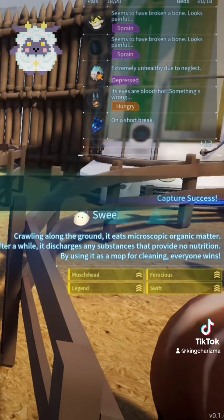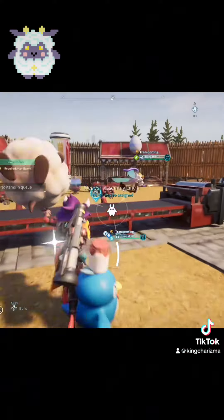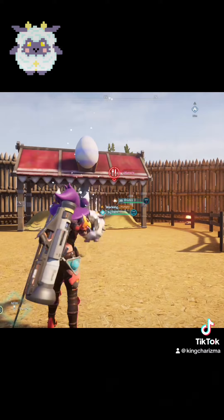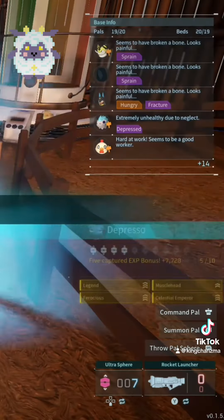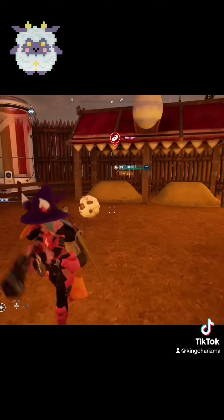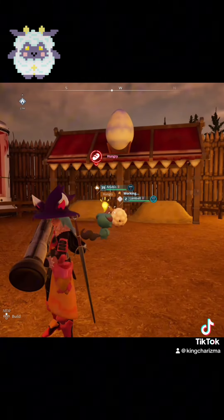Throwing Rushor in with a Lamb Ball will give you Sweet. I know it's a lot of Lamb Ball breeding, but we're almost there. Now take that Sweet and throw it in the farm with a Lamb Ball, and that will give you Depresso. Then take that Depresso and throw it in a breeding farm with a Lamb Ball, and that'll give you Liftmonk.